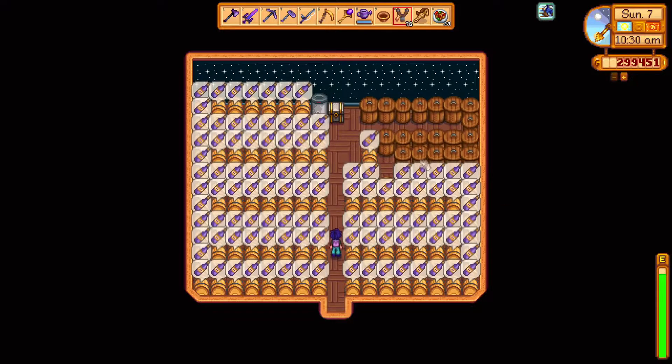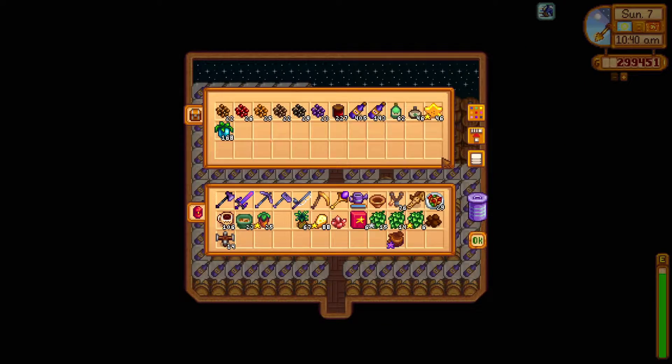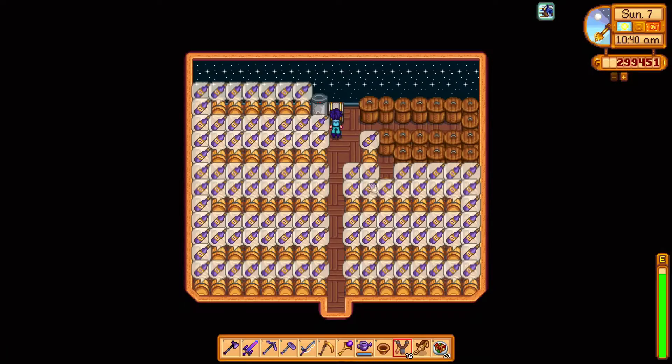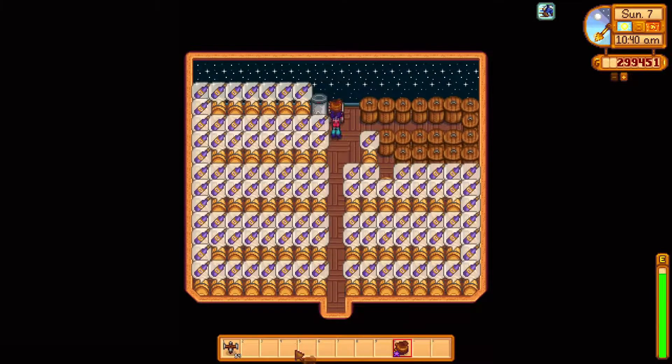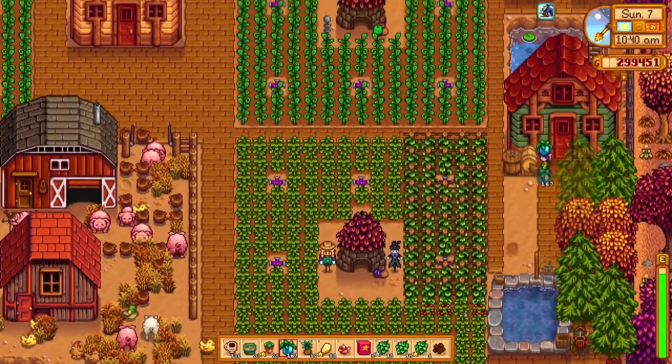Kegs and preserved jars produce the lowest quality of product regardless of the quality of the ingredient used. I learned this very late and in the most brutal way — I placed an iridium quality star fruit into a keg and a week later got only a normal quality wine. Mistakes were made.